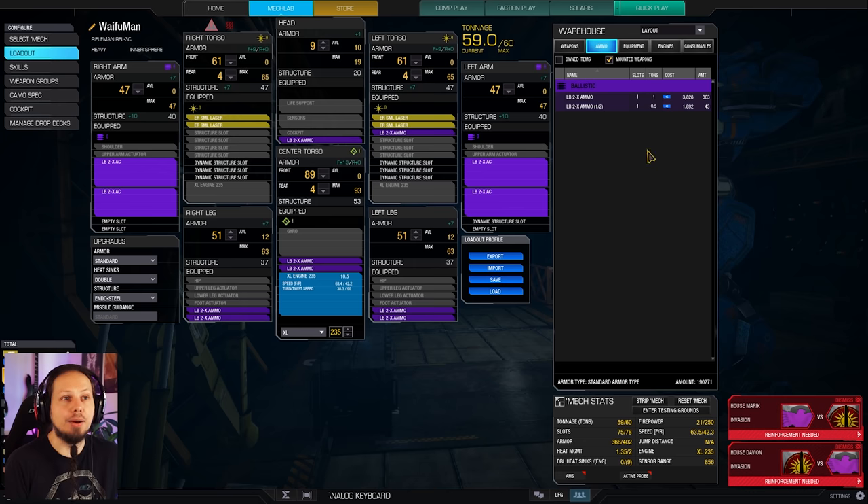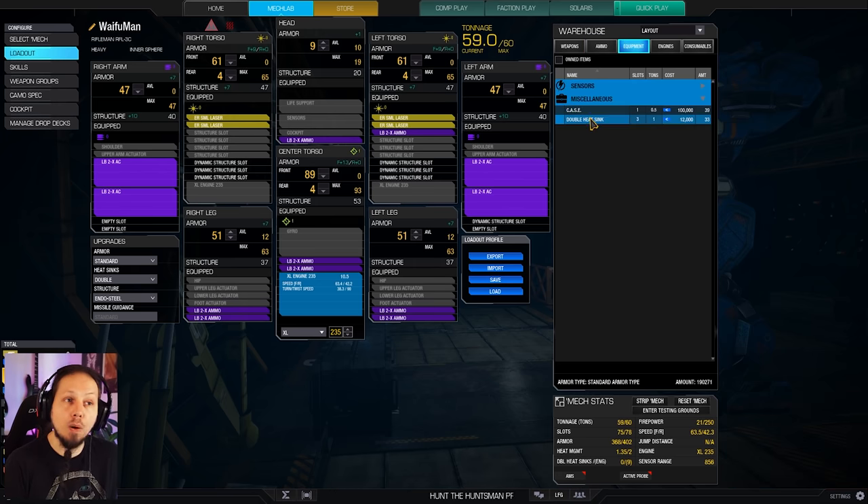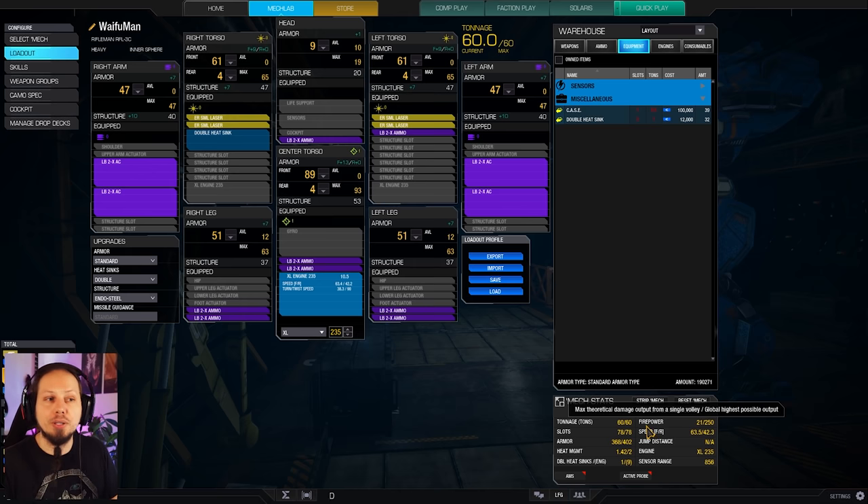The engine only provides nine heat sinks now, so the lower you go the fewer heat sinks you get from the engine. Therefore we need to add another heat sink in order to finish the mech, and now we are running 63.5 kph — just good enough for mobility — and we have another ton of ammo. So that would be kind of an optimized or alternative build.